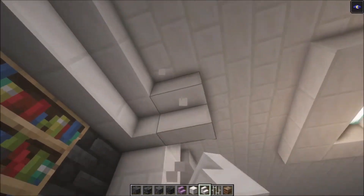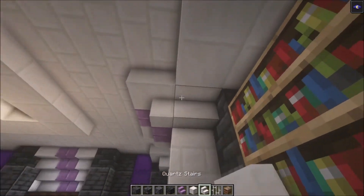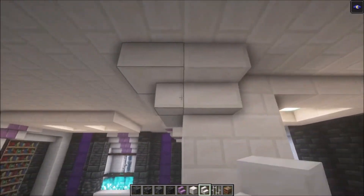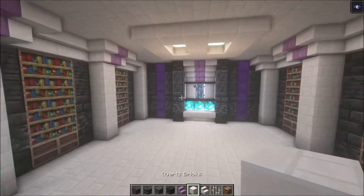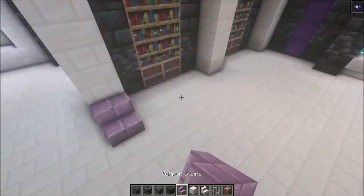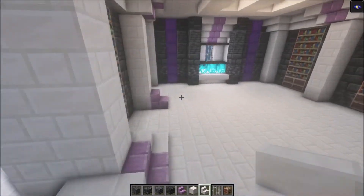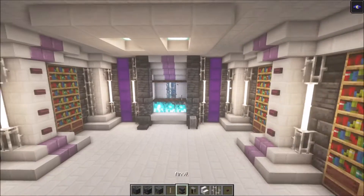Next, add some stairs. Place a purple stair and go along like that. Let's change this up as well — it should end up looking like this. This is the start of the room. Down here you want to do the same, with stairs going around the edge like this. Do that on all the pillars.